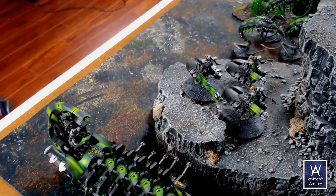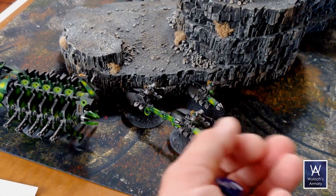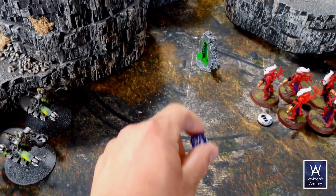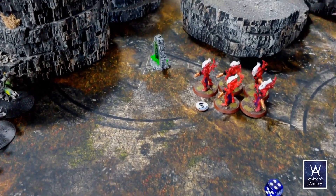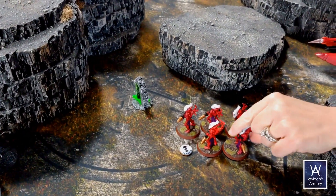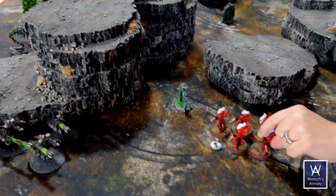These guys are going to hop up six inches and then unload into this unit. Hitting on threes — first the heavy gauss cannon. That's a hit. It doesn't have rending, but it has armor piercing four and deadly six. One wound — he needs to save. What is the defense of these guys? Two. You need to roll a two or better, but because of armor piercing four you need to roll a six or better. That's a six — no good. Deadly six means it does six wounds — they only have three, so it's overkill. Remove the model.